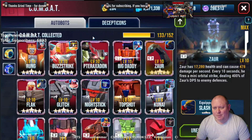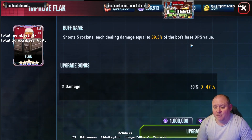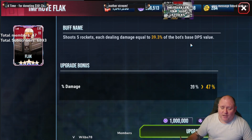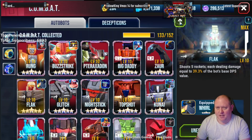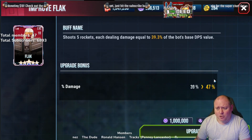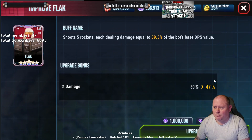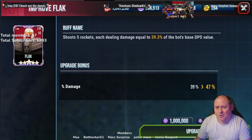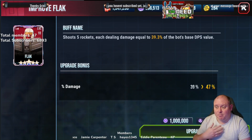In terms of Flak, I think this is probably one of the better ones. It shoots five rockets, each dealing 39.3, now going up to 47 — that's an eight percent increase on five rockets, so an eight percent increase spread across all of them. Mixing this with Primer, which increases damage against targets, I think that combination is going to be one of the better upgrades overall. Flak was one of the first two I did when this first came into the game, alongside Farrow. Flak is probably one of the best upgrades yet — plain and simple, he does extra DPS, and the percentage increase is simply more DPS.